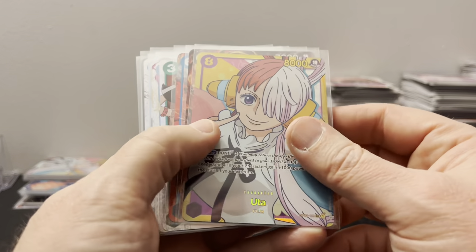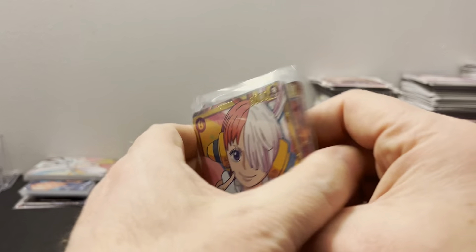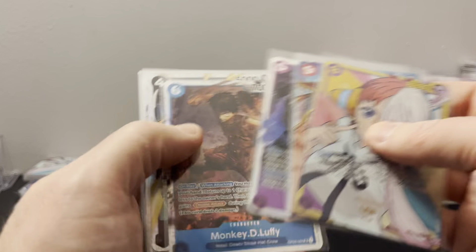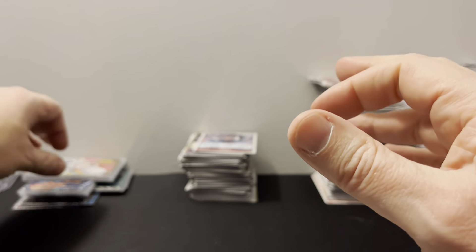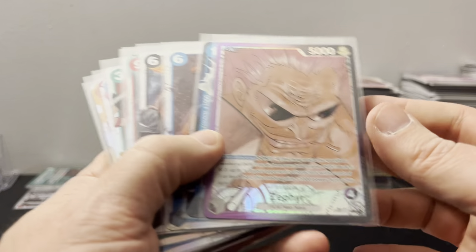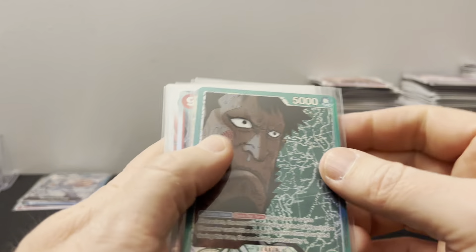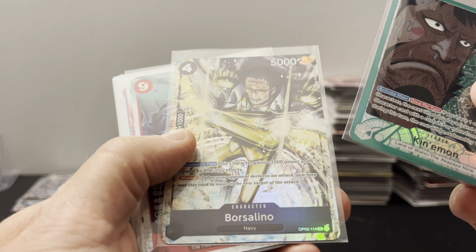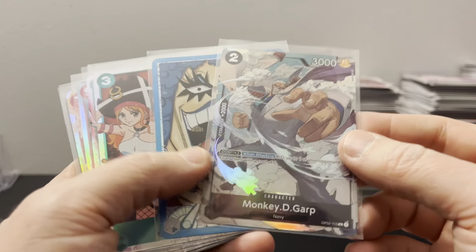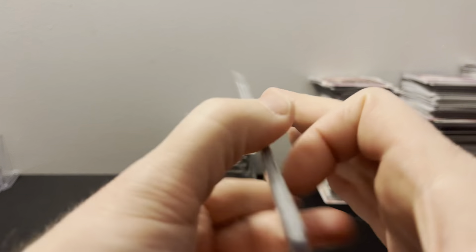Let's recap these. Box one had a leader of Ivankov and Monkey D. Garp alt art. Box two had Kinemon leader, alt art, and Borsalino. Box three had Zephyr leader and Buggy. Box four had secret Uta, Whitebeard, and a Magellan alternate art. Box five had secret Uta and nothing else. And box six had the secret and Monkey D. Luffy and Sazazuki alt arts.